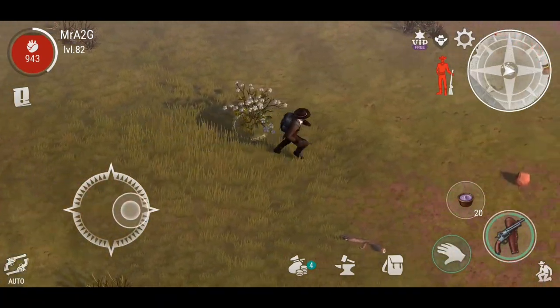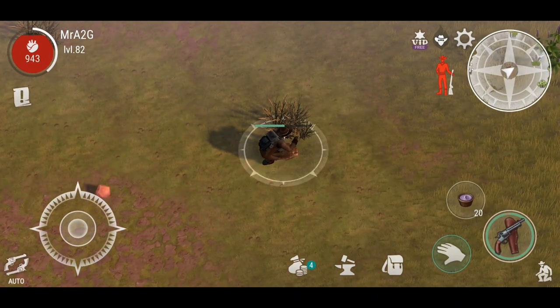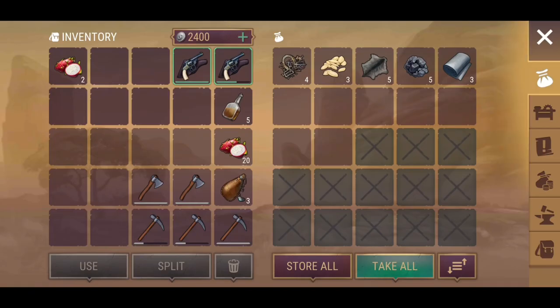I thought that was a Buffalo and I'm thinking, hang on, I did not anger a Buffalo - it looked like it was just charging at me. That was weird. It turned out to be a hare, I believe. Well look, you got pumpkin seeds out of this as well. Actually not a bad loot drop in this zone.